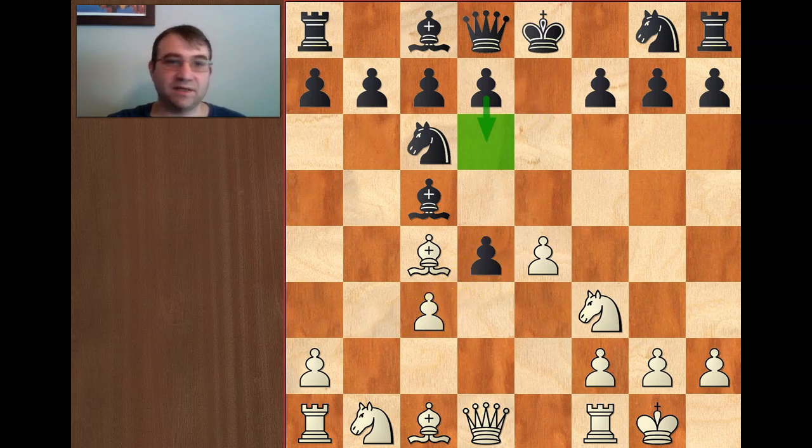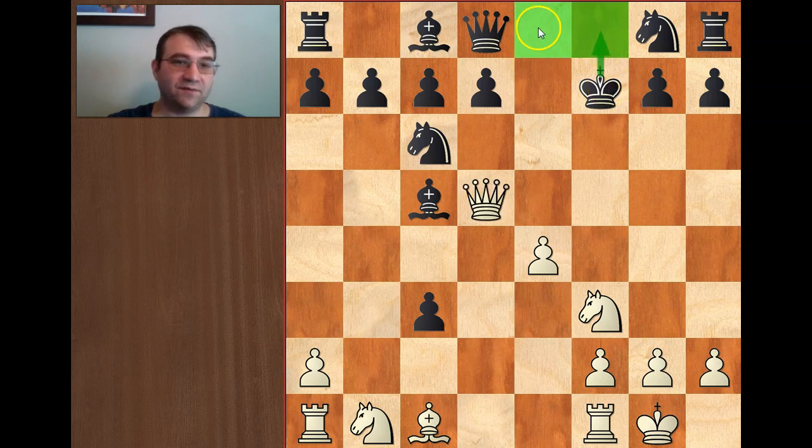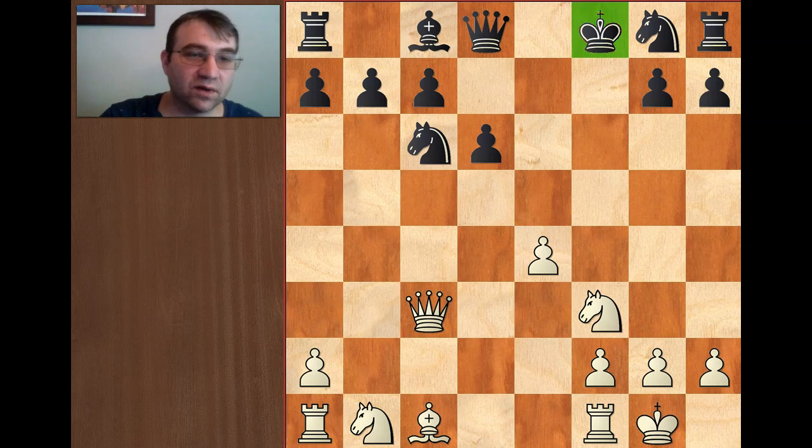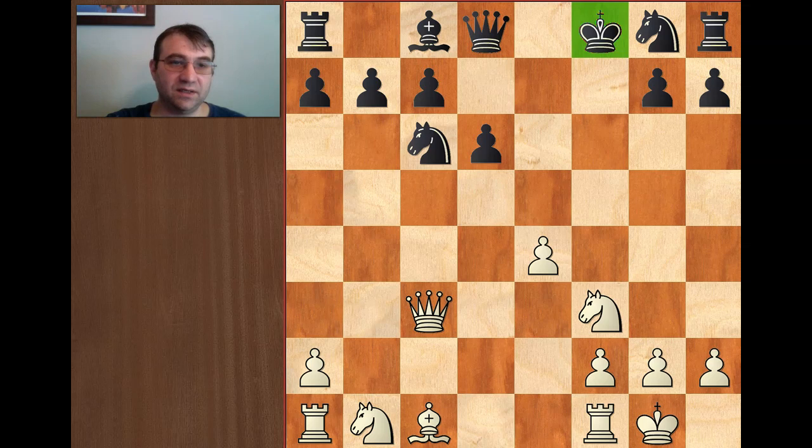The third option is he could try to take everything, but people haven't been scared of this for a long time. After pawn takes pawn, the correct continuation is bishop takes f7 check, king takes f7, queen d5 check. The king can retreat to f8 or e8 — it doesn't make a huge difference. After king f8, we play queen c5, then d6, then queen takes c3, and White is only down one pawn with more than enough compensation considering the king is stuck in the middle. Even if Black plays queen f6, the best move is queen a3 — Black can't develop his pieces naturally and can't take the rook on a1 because bishop b2 would trap the queen. This is a very good position for White.